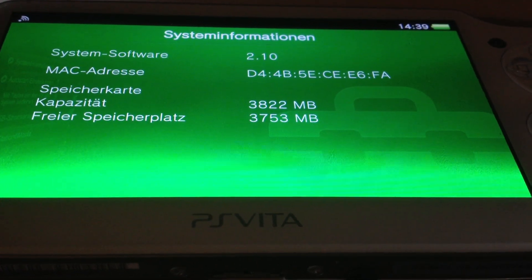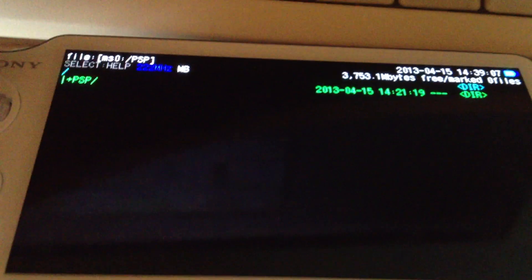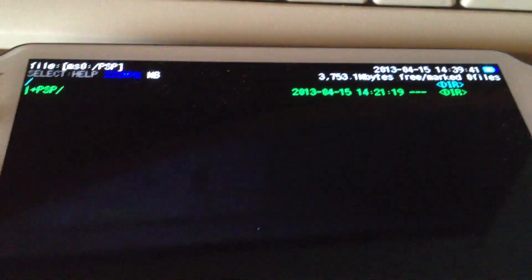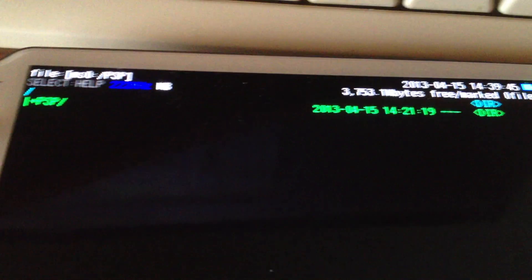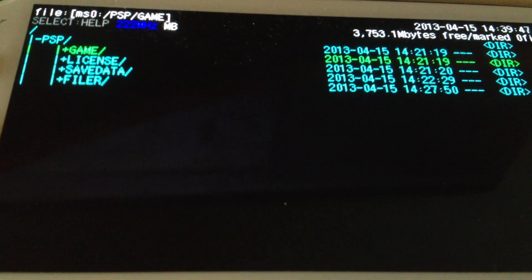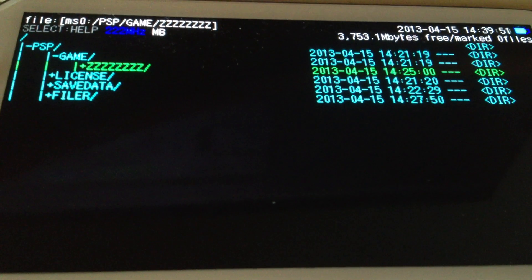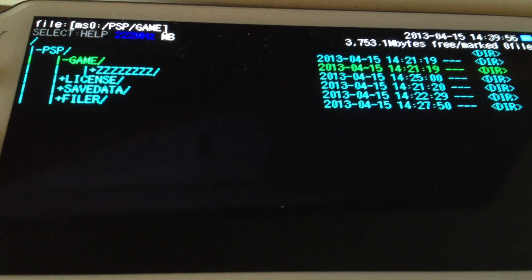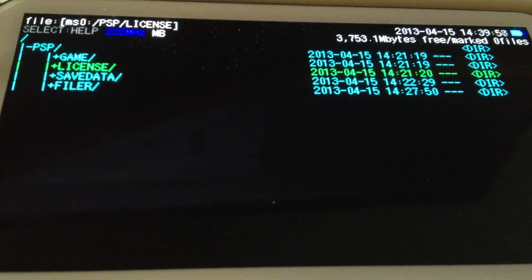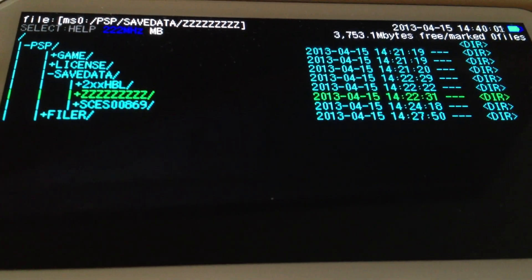Next we'll go into PSP Filer. There we go. Inside the PSP folder is the game folder, and in there is the exploit game — I've renamed it so people can't guess which game it is. There's also the license folder, which is not interesting for us, and save data with the exploit save game.